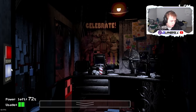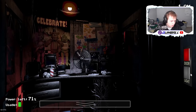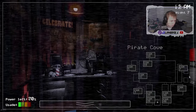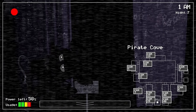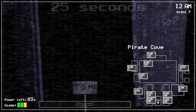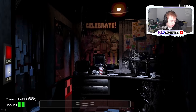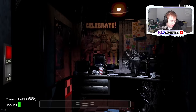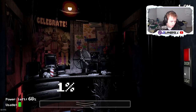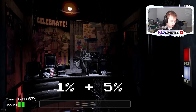With all that explained, Foxy's movement opportunities are pretty straightforward. Foxy has 3 attack stages, and each successful movement opportunity advances his attack. His first stage is him peeking out of Pirate's Cove. Stage 2 is him leaning out. And on stage 3, he leaves 1C altogether, and you have 25 seconds to check cam 2A and close your left door to defend against his attack. The first time Foxy hits your door, he takes 1% of your power. Each additional attack has a 5% penalty added, meaning you basically can't survive Foxy charging your door more than once without running out of power.